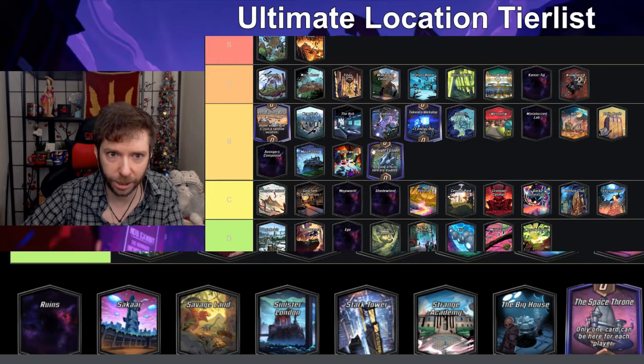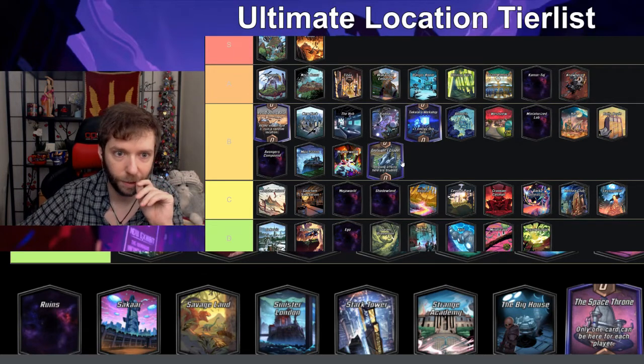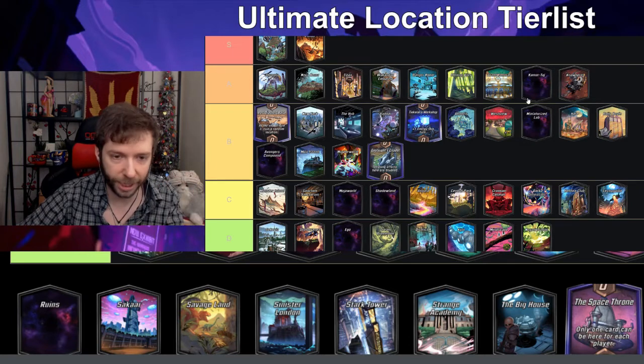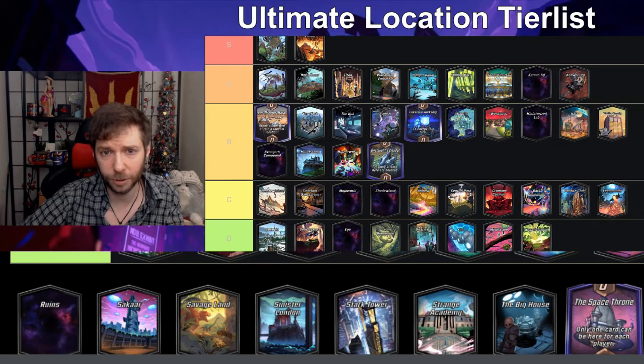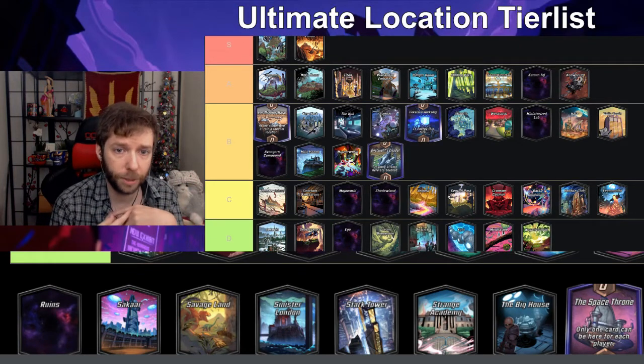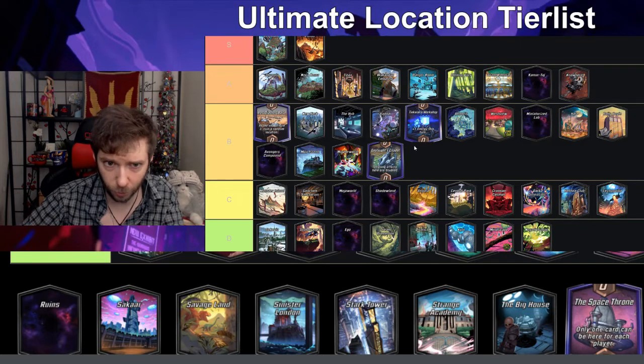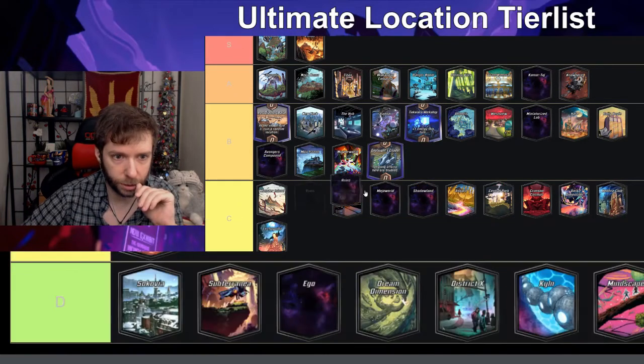Onslaught's Citadel — ongoing effects here are doubled — I'm gonna put this in B. I like Kamar-Taj better than Onslaught's Citadel because Kamar-Taj has more exciting effects. Onslaught's Citadel is more like 'oh your dinosaur is twice as big, oh your Mr. Fantastic is doubled.' I think on-reveal effects are cooler, so Kamar-Taj stays in A and Onslaught's Citadel in B.